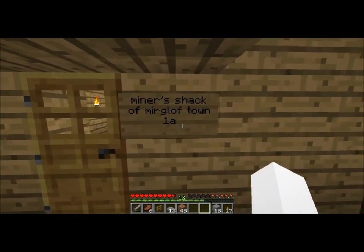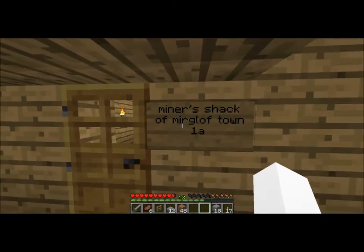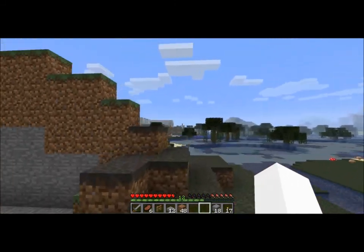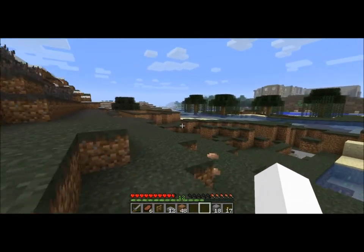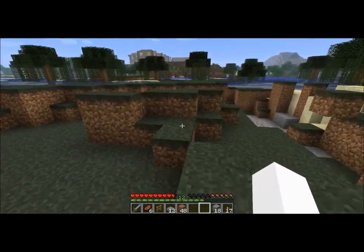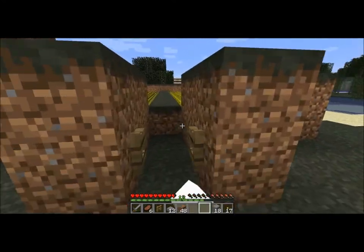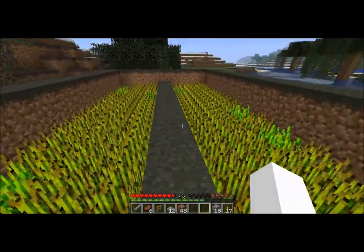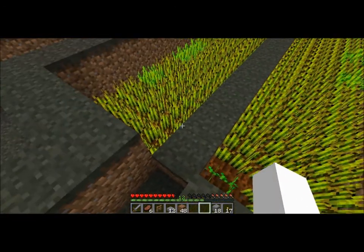Besides that, it is the same with a cobble floor. And that is miner's shack Myrgloth Town 1A. I forgot to show the signs on the woodcutter shacks, but they're the same: woodcutter shack 1A, 1B, and 1C. If you're interested in any of that, go ahead and leave a comment below requesting a house. Thank you for watching. I'm going to get some bread.